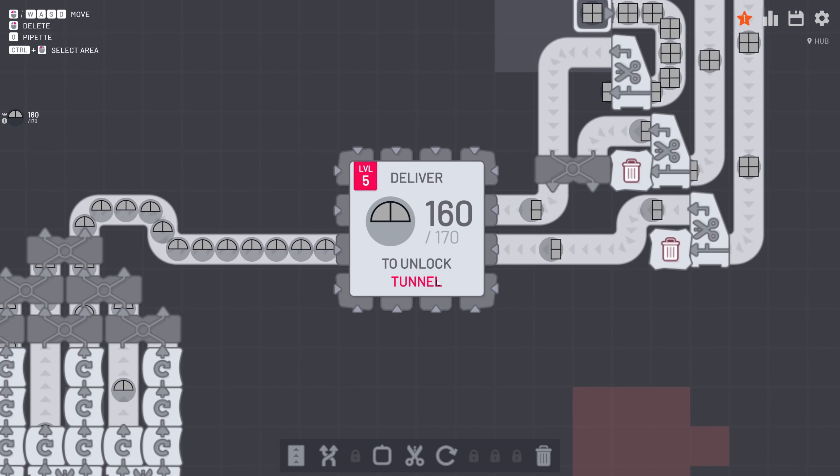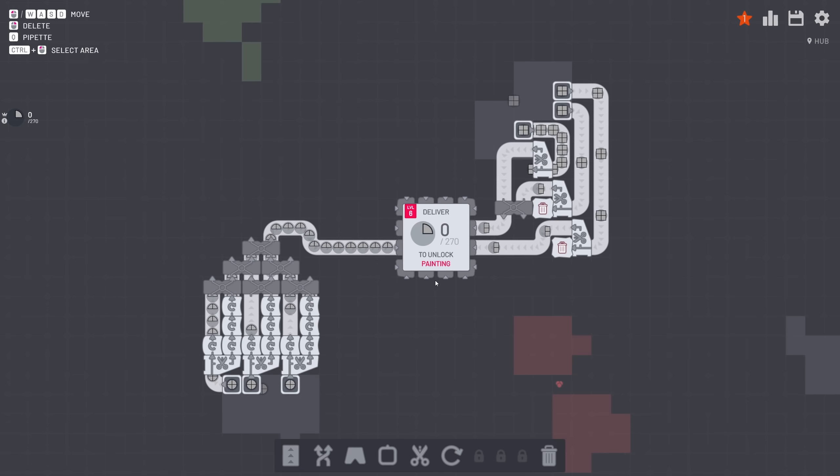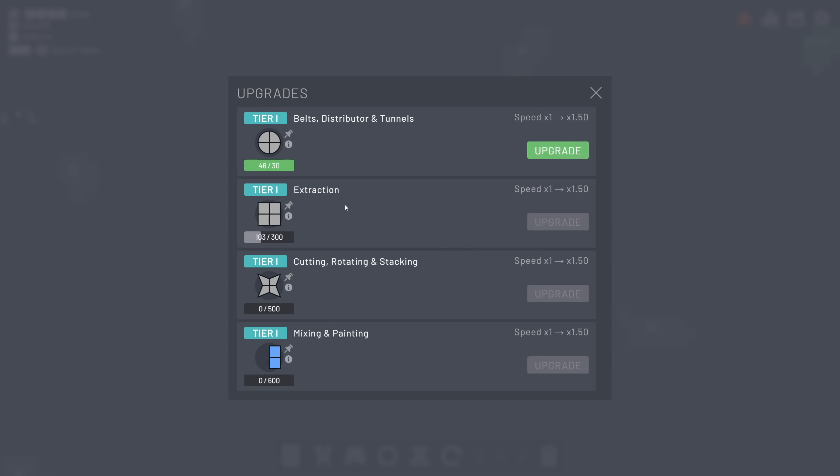We're very close to unlocking level five here. There we go - level five. The tunnel has been unlocked. So we can go through other belts. So it simplifies things a little bit, you don't have to go all the way around. And have all those items on the screen. I can now upgrade! So these are the upgrades I completely forgot about. Belts, distribution, tunnels - basically the speed is going up 0.5. So we can upgrade that.